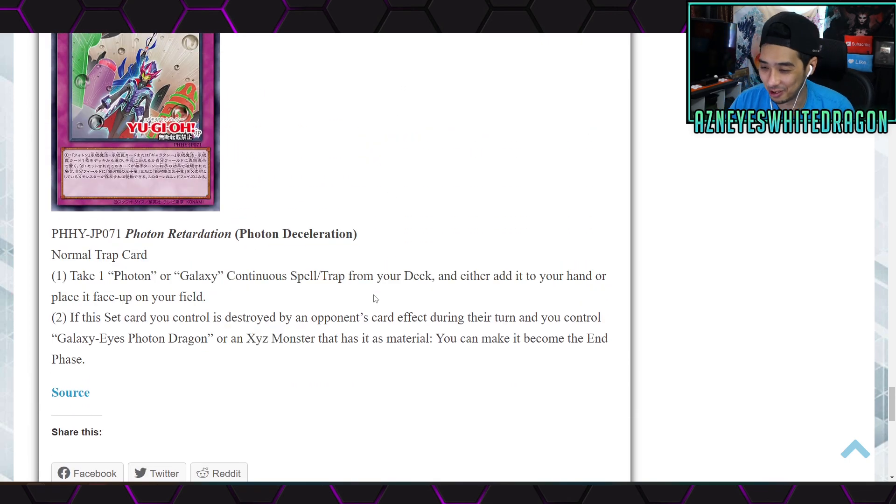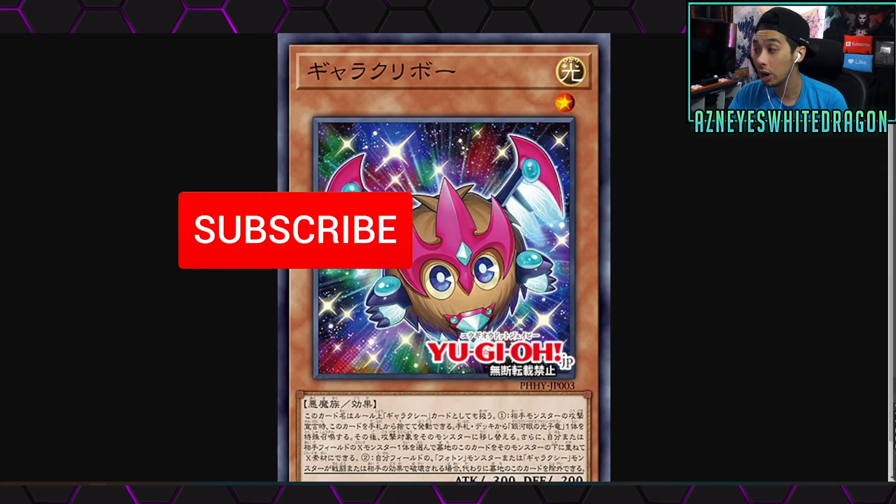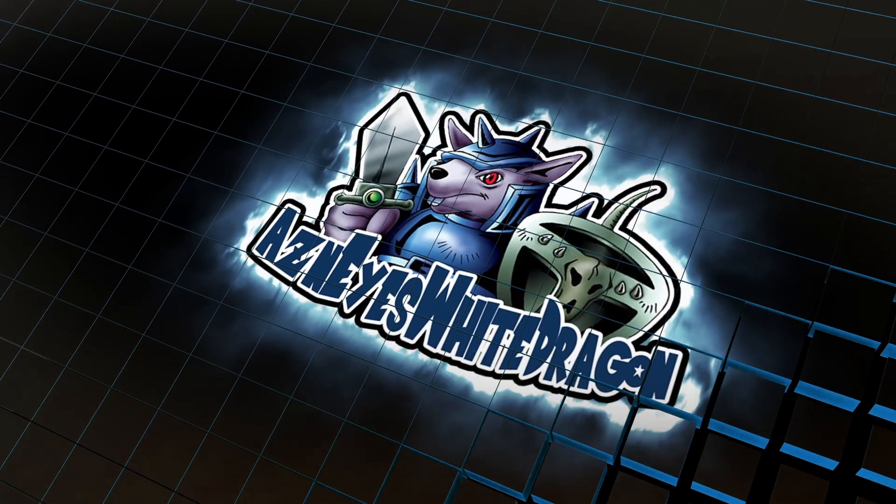Honestly I'm more excited about the Photon stuff — specifically some cheeky way to end the game early. Let me know your thoughts on any of the new Yu-Gi-Oh cards down below. If you enjoyed the video, drop a like. If you're new here and want to see more new Yu-Gi-Oh cards, make sure you subscribe with the bell notification. I'll see you guys in the next video — peace.